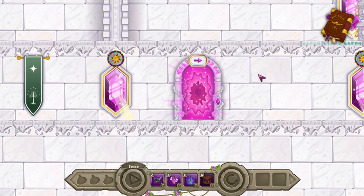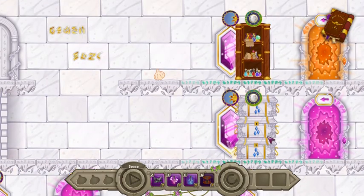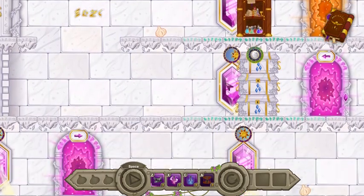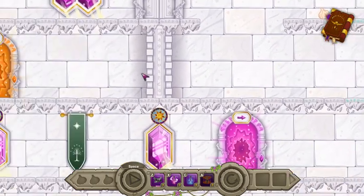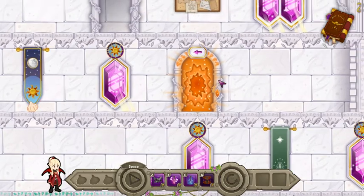We're just gonna bat those. That portal is set to the purple. We're gonna come get that one, head back, and switch this up. We'll come up here, bat that, teleport through here, bat that, and grab that, then switch this back up.